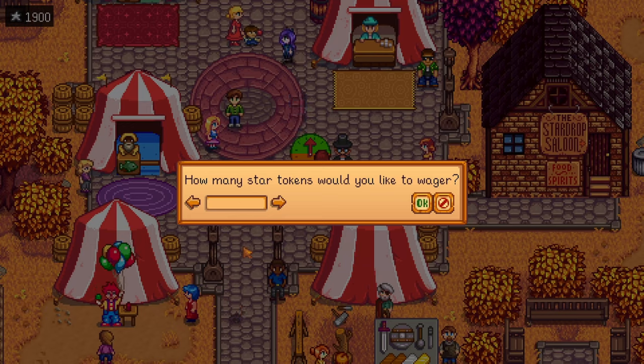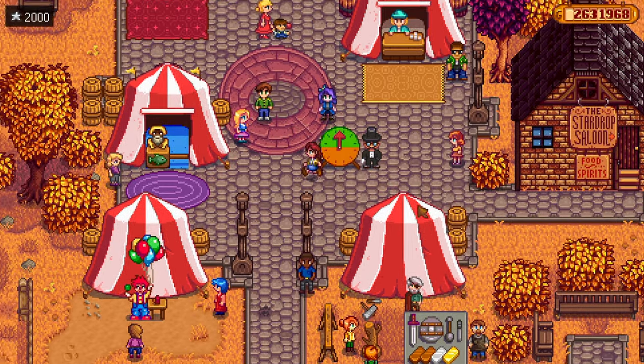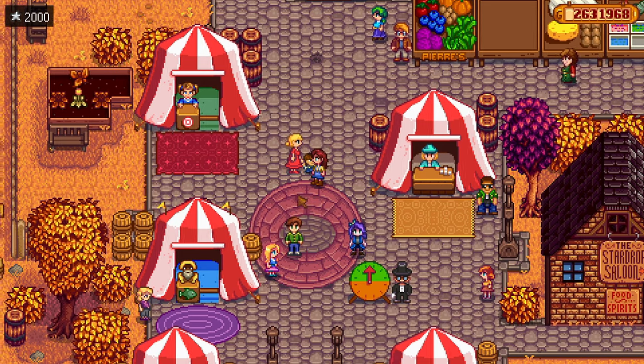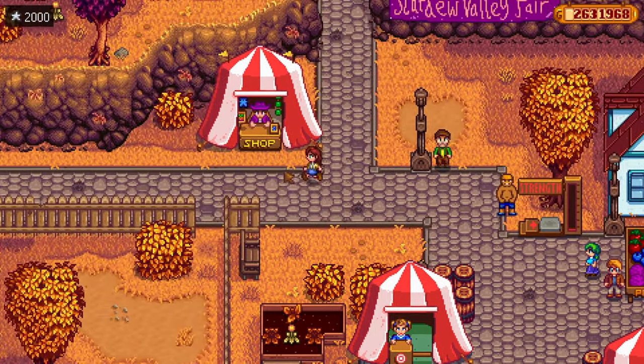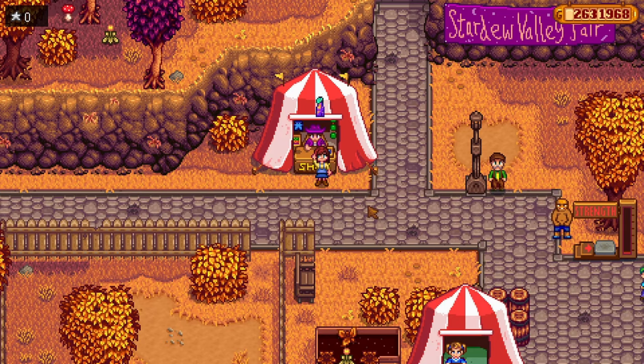You will have to amass a total of 2000 star tokens in order to buy the star drop, but there's an extra easy way to get these tokens. Most of the minigames are fun and enjoyable, but this gambling spinning wheel is rigged — it is rigged in favor of the player. Always bet on green. I bet on green like eight times in a row and won every single time. I wasn't lucky; green just has better odds. Keep spinning on green and before you know it you will have 2000 star tokens ready to be spent.